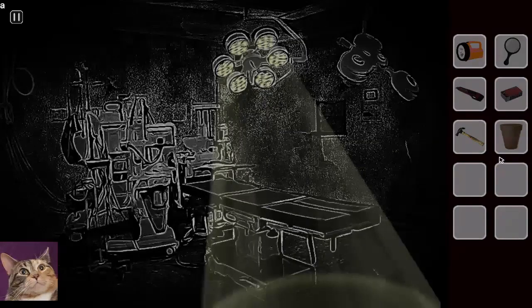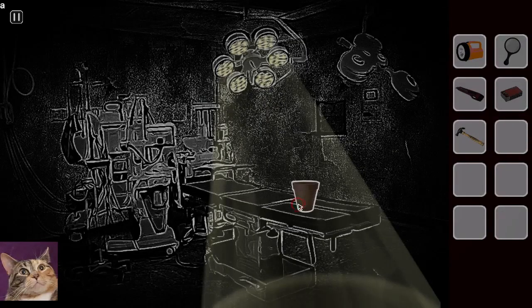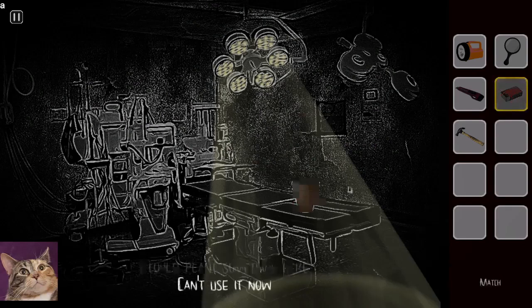There's a bookcase and something here. I got a pot — put the pot there so we can plant something in it. Remember that picture we saw? We're gonna grow something here, I bet.